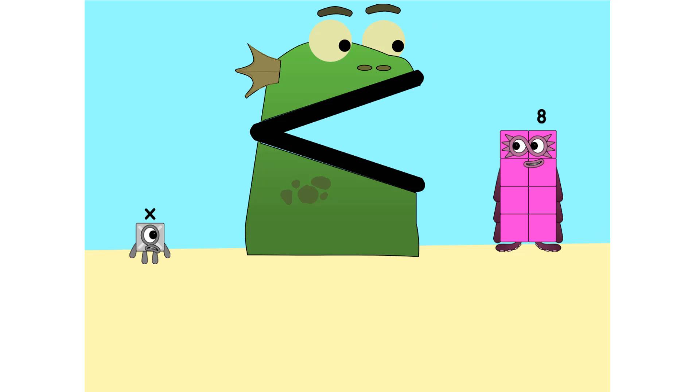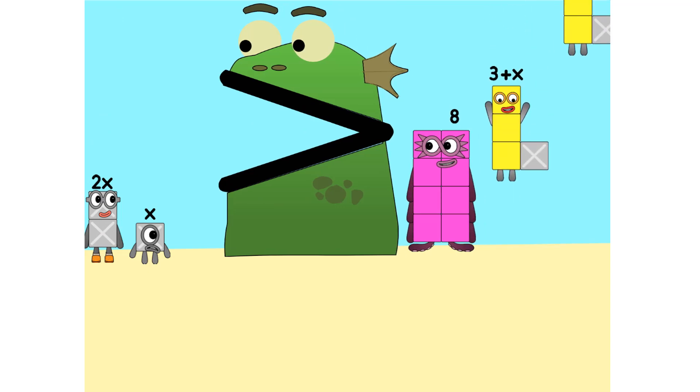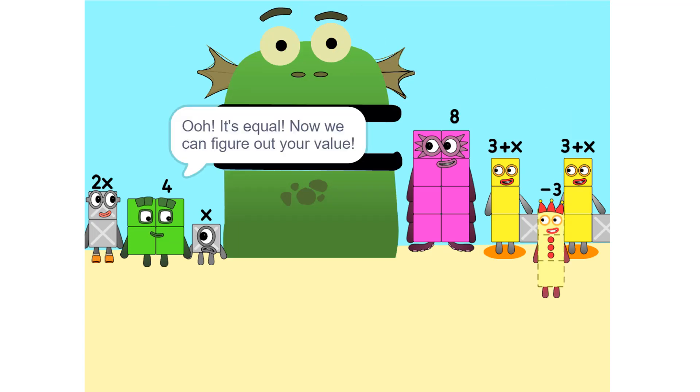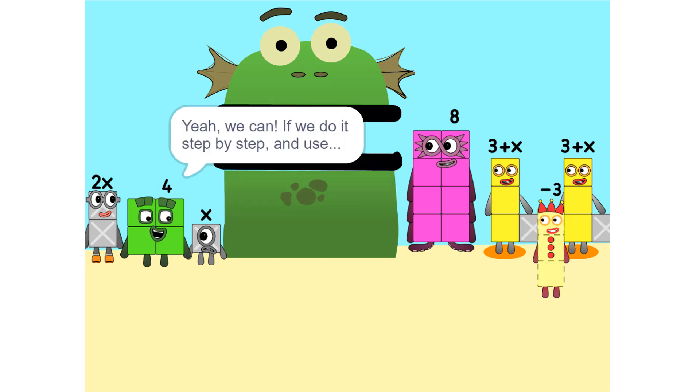Too heavy — so we add some more. Two times six equals two x. Nope. It's equal. Now we can figure out your value. But there are too many numbers — we'll never figure it out. Yeah, we can, if we do it step by step.